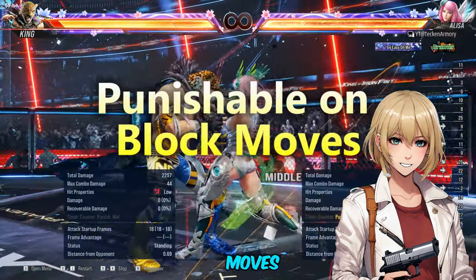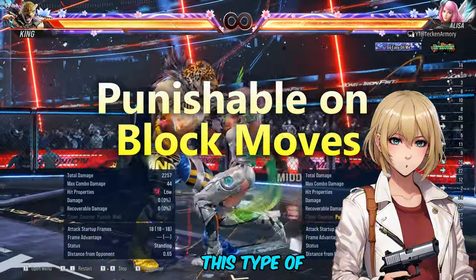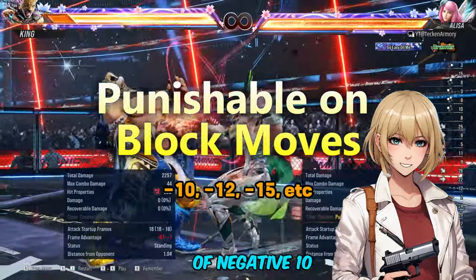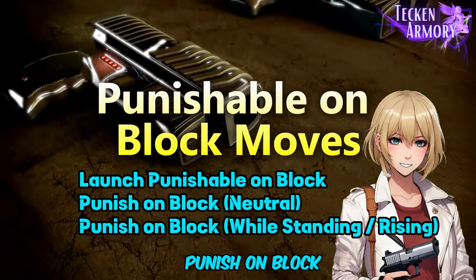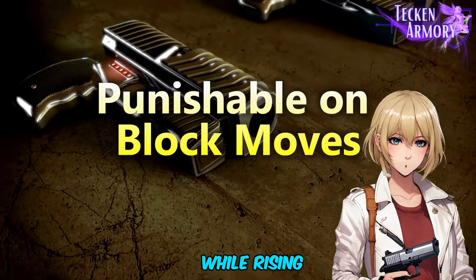Punishable on block moves means that you can freely strike the enemy after you block this type of move. If the enemy has frame disadvantage of negative 10 and below, you can pretty much punish them. We have three types: Launch Punishable on block, Punish on block neutral, and Punish on block while standing, also known as while Rising.